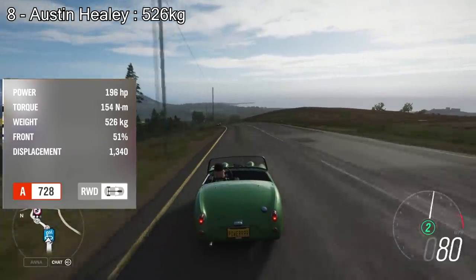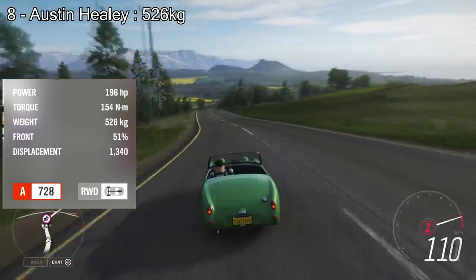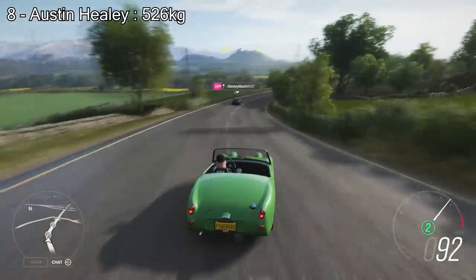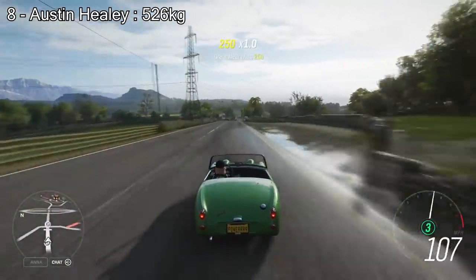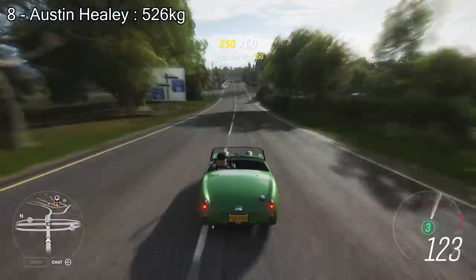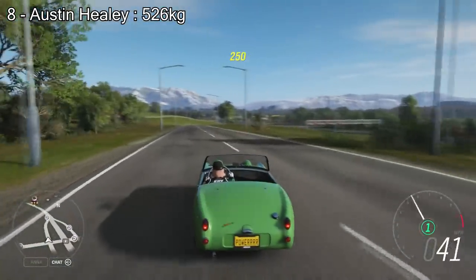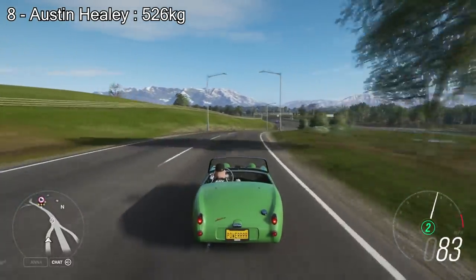Number 8 on the list we have the Austin Healey Sprite Mk1 at 526kg. You only get 200hp in this for the weight available. All of these cars I tried to upgrade the best possible to decrease the weight — I didn't put anything in that would increase the weight, just to get the smallest figure possible. So in 8th place, the Austin Healey Sprite with 526kg.